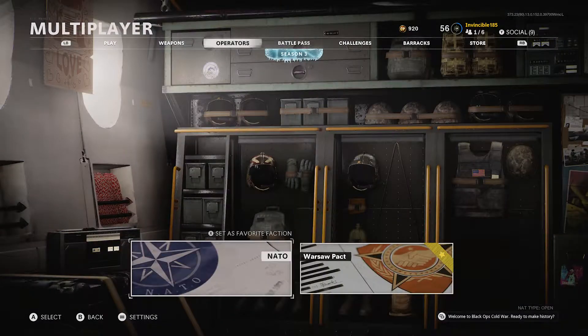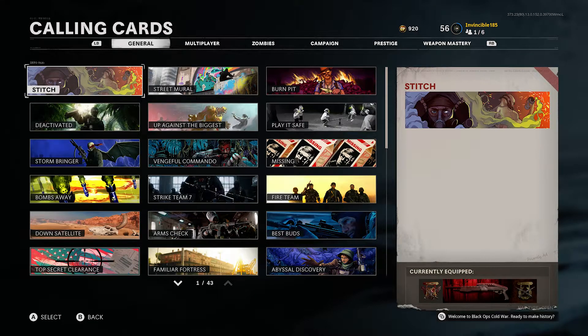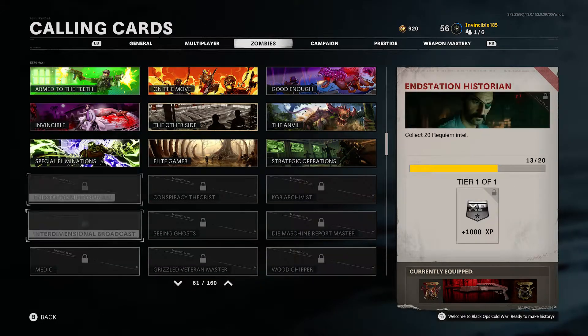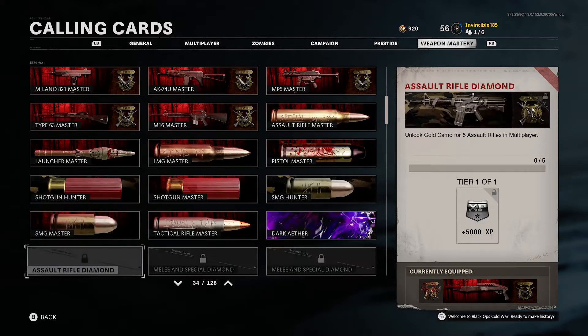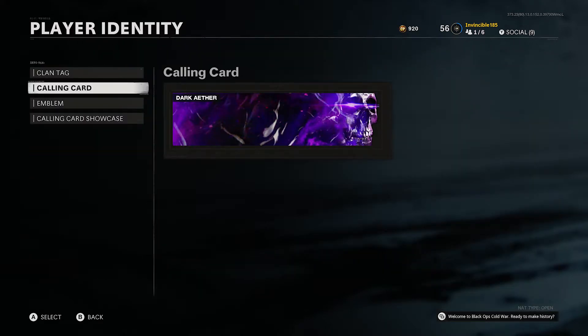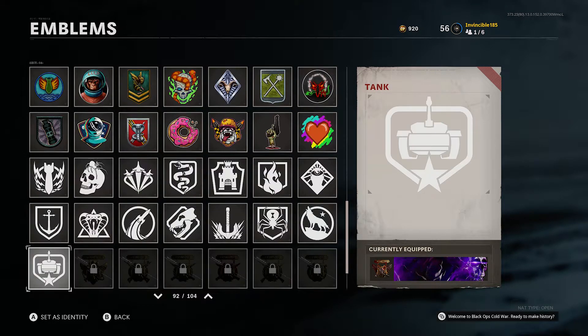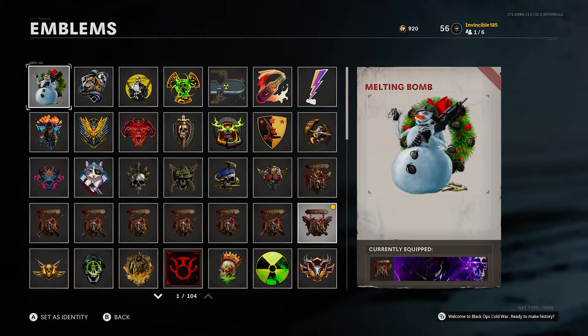John McClain and John Rambo look really good. Moving forward, we've got the player identity — which is a calling card — and for zombies, what we're looking at is that we actually finished the Dark Ether mastery. That's a long-time account for weapons in zombies — boom, we got that. I don't know if there's an emblem for this specifically; maybe it's one of these. I'll just stick with this for now.